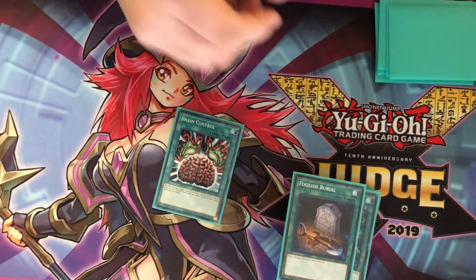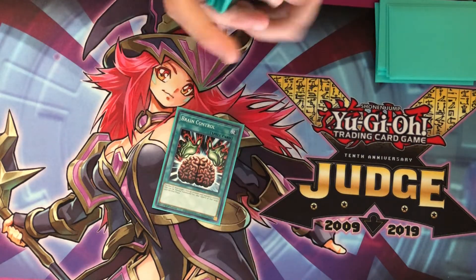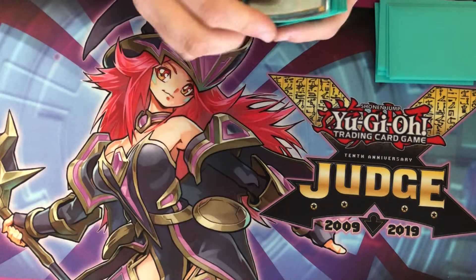And then we have Brain Control. This really just clears the way for the OTK, or if you need to tribute something for Charger you can just Brain Control and easy as that.